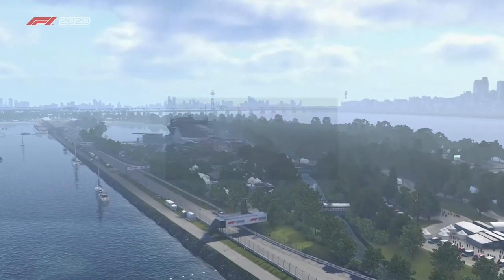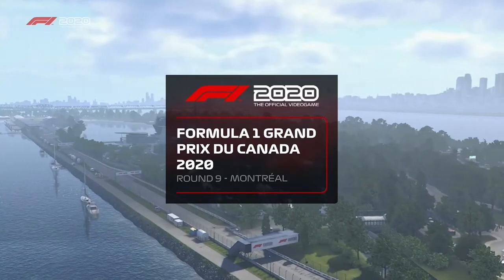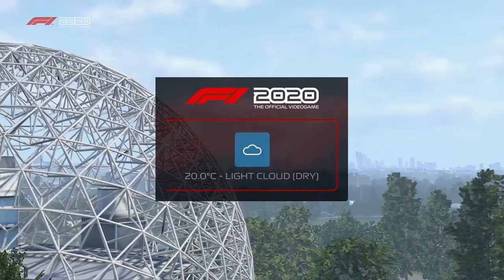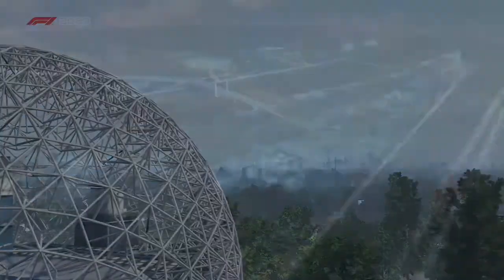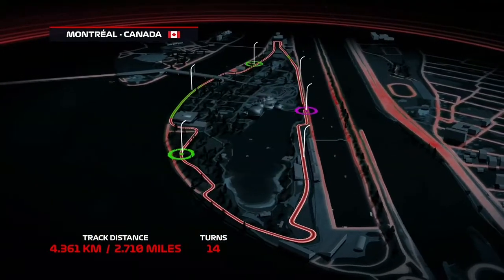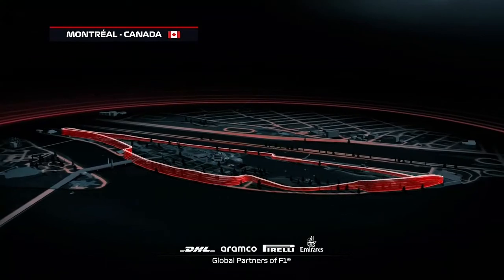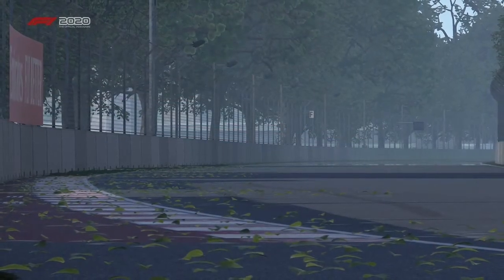Bonjour! It's time once again to go racing here in Montreal, the second largest French-speaking city in the world and home since 1978 to the Canadian Grand Prix. With top speeds of around 210 miles per hour heading into the overtaking opportunity of Turn 13, the 2.7 miles of the Circuit Gilles Villeneuve are some of the quickest on the Formula One calendar. There are 14 corners in total, with 60% of the lap taken at full throttle, and average lap speeds clock in at about 130 miles per hour.